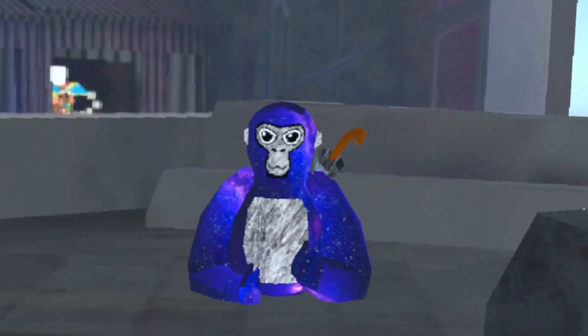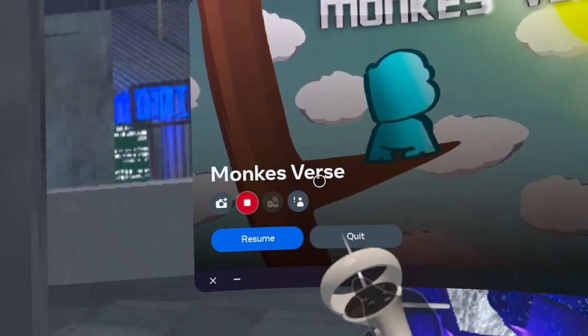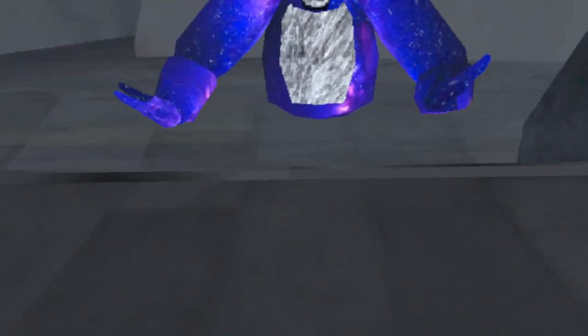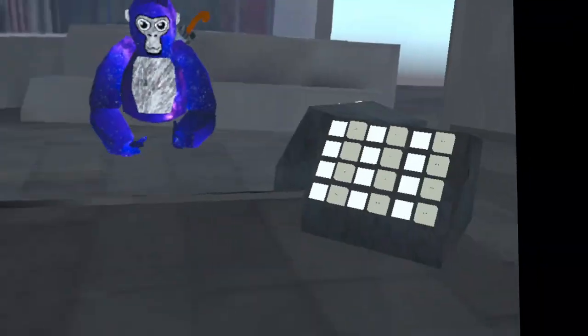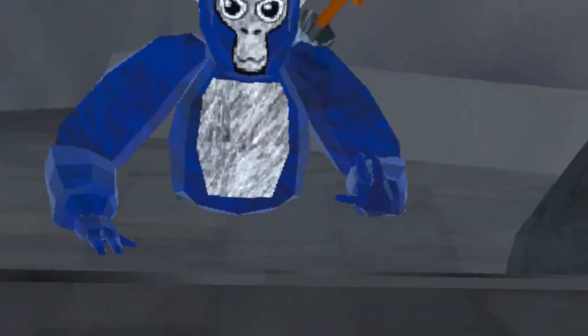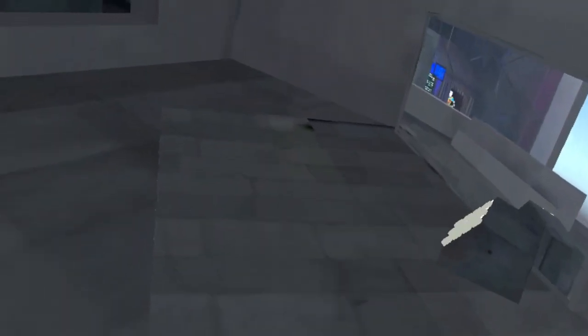The next game is called MonkeysVerse. The last game was called Angel Project V2 — it'll be in the timestamps. In this game you get a mod menu with five pages, which is really cool. I made a more in-depth video on this game already so I'm just going to go over it briefly. The first thing you'll see is Robot Kyle — they're working on it.